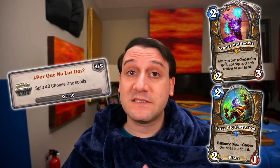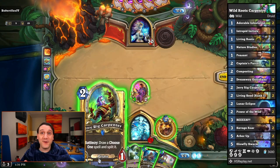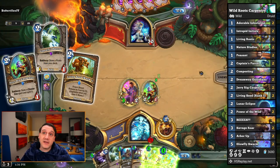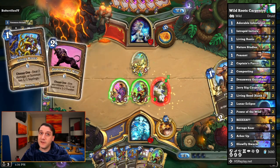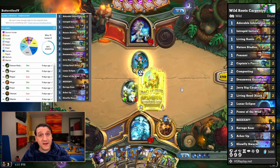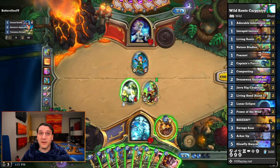Next up we've got Por Que No Los Dos for Druid. We actually didn't remember to test Keeper Deladris to see if he counts for this, but this is really quick to pull off with JerryRig Carpenter, especially with all the tutor cards available in Wild. That's why the first deck we're covering for this achievement is this Wild Roots Carpentry Wild Token Druid. Since JerryRig Carpenter is a pirate, Captain's Parrot can pull her from the deck, and Living Seed can pull the parrot out, meaning that most games we can get one or both Carpenters before drawing all the copies of our Choose One spells — Living Roots and Power of the Wild. This is the deck we used to knock the achievement out, and it had a nice 65% win rate across 23 games. So it's fairly swift to get progress, and you can climb the ladder a bit while knocking this out.